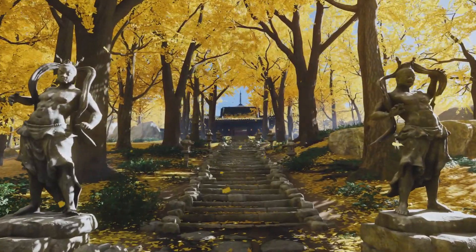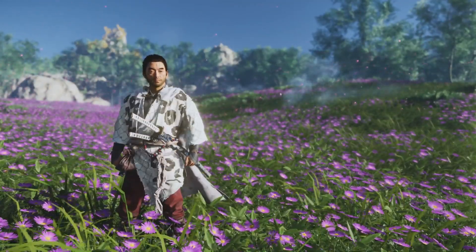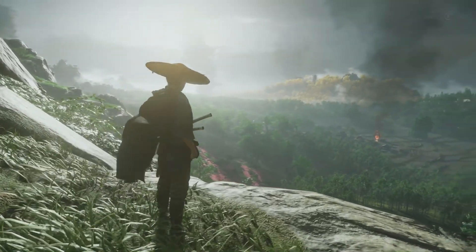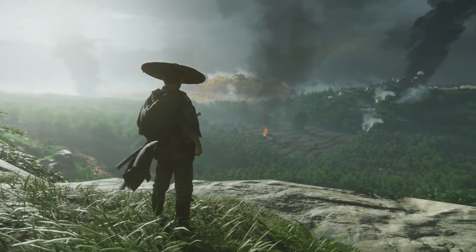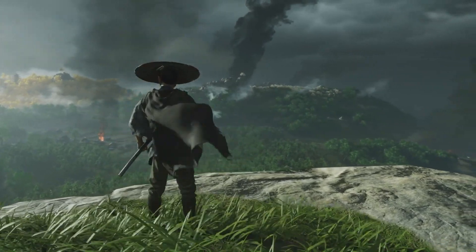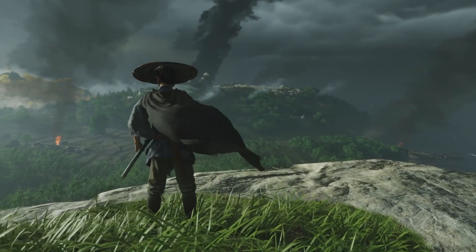Ghost of Tsushima is set on Tsushima Island and takes advantage of an open world setting. Jin, the main character, is one of the last remaining samurai, attempting to save his homeland from the Mongol invasion. The beautiful countryside is tainted by war, but that doesn't stop the game's environments from looking phenomenal. The bright rich colors of the Japanese countryside are in full effect, and combat taking place inside these environments is a sight to behold. From temples and abandoned houses to enemy camps, the environment is one you'll want to explore every inch of.